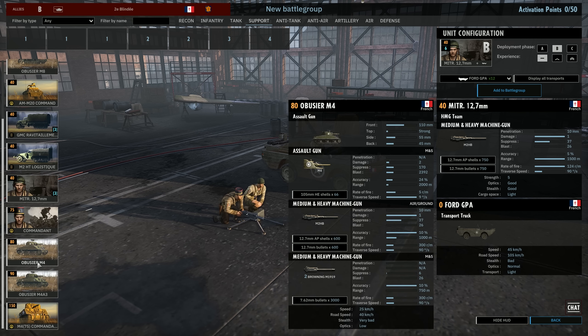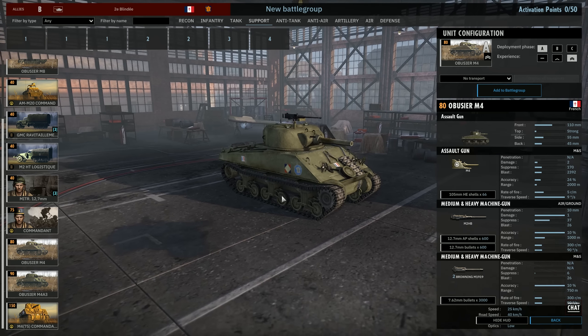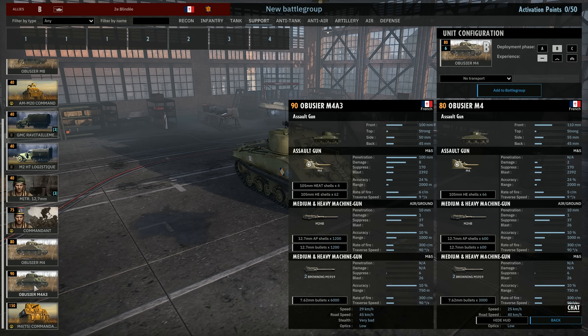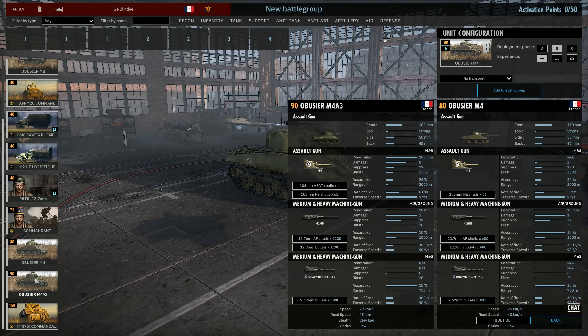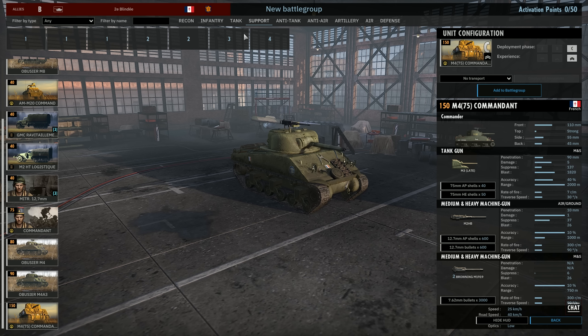There's Commander Infantry. The Obuse M4 is a Sherman with an assault gun — a 105mm HE with a 50 cal and some 30 cals. You can get quite a lot of these in Phase B. We also have the M4A3, whose main difference is that it has HEAT shells so it can engage tanks too. And the M4/75 command vehicle. That's a lot of M4s.